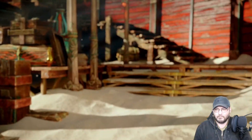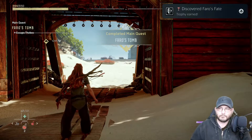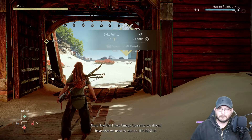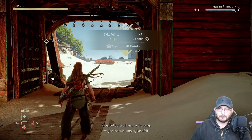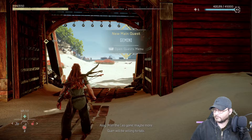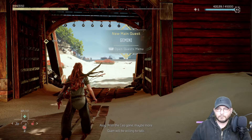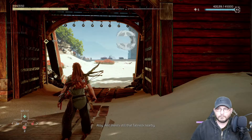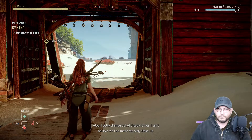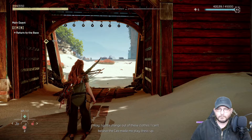Now that I have Omega clearance, we should have what we need to capture Hephaestus. But before I head to the ferry, maybe I should stop by Landfall — with the CO gone, maybe more Quenn will be willing to talk. And there's still that tall neck nearby. I gotta change out of these clothes — I can't believe the CO made me play dress up.